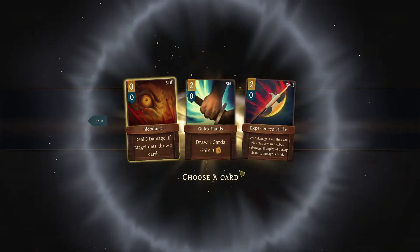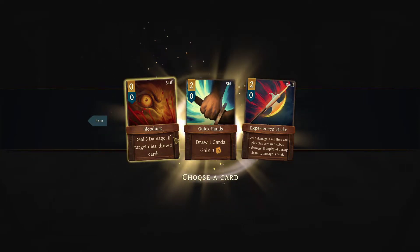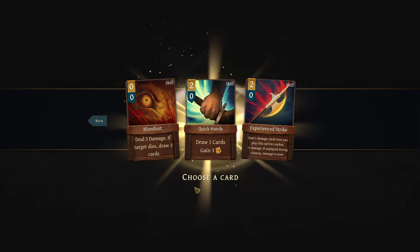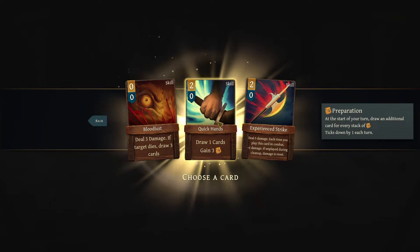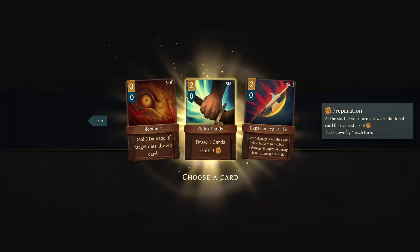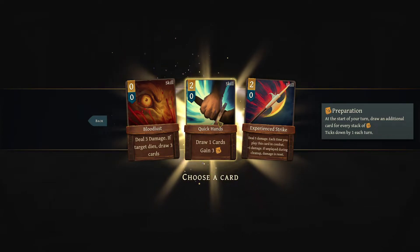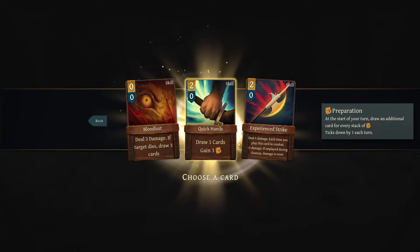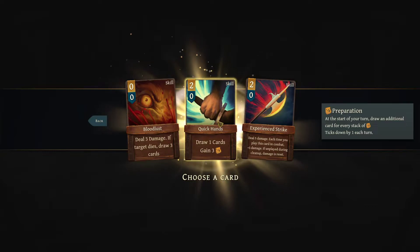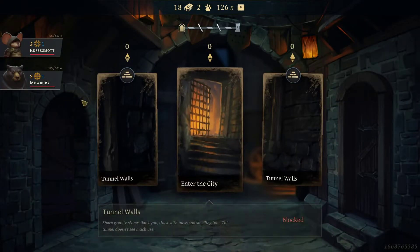126 florins and now we can gain a card, similar to Slay the Spire. Bloodlust: deal three damage, if target dies draw three. I like Quick Hands, but Preparation is one of my favorite aspects of this game — it gives you additional draw for every stack of prep. If you have three prep, your next turn you draw three extra cards, then two extra, then one extra before resetting. It's one of the coolest effects I've seen in a deck builder. But you've gotta take Bloodlust — it seems extremely good.